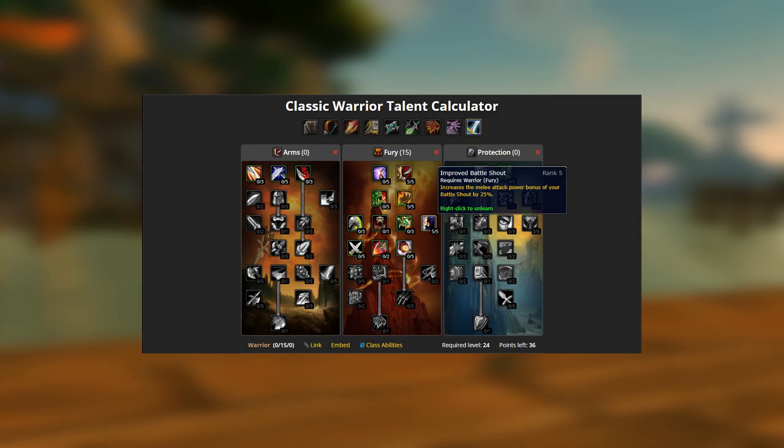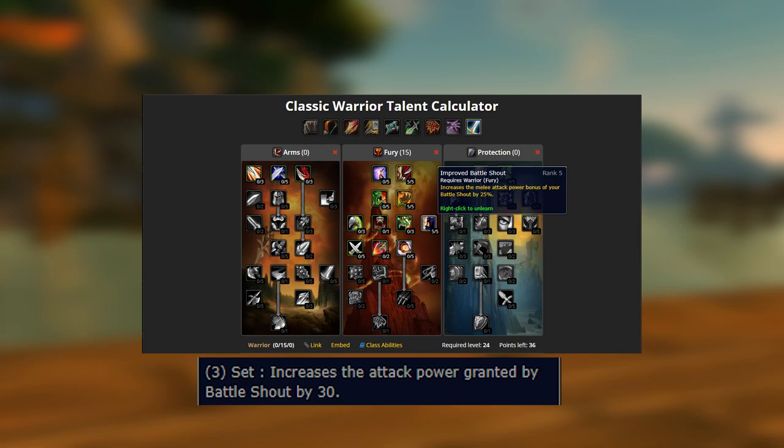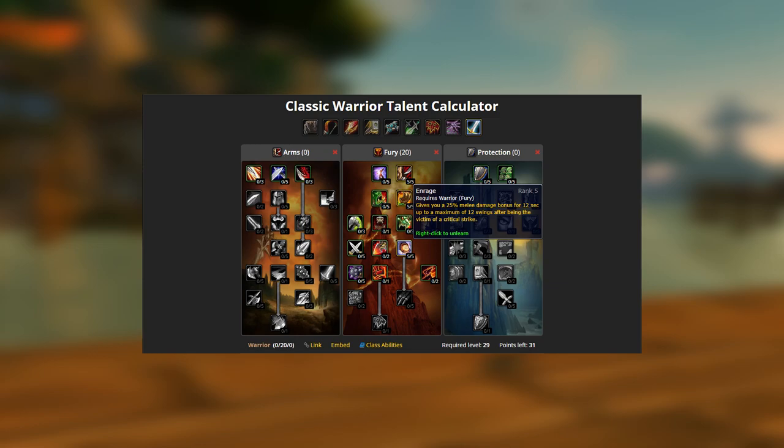5 points in Improved Battle Shout — more attack power equals more threat. This can be swapped for Improved Demoralizing Shout only if another warrior in your group is buffing you with Improved Battle Shout. Also take into account the 3-piece Wrath set bonus which increases your Battle Shout attack power. In my raids I take Battle Shout with 3-piece Wrath and get another warrior to run Improved Demoralizing Shout.